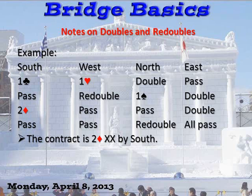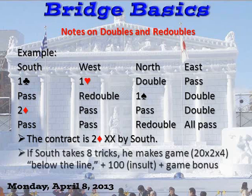South is the declarer because South is the first person to bid diamonds. If South takes eight tricks, he makes two diamonds. He makes 20 points per trick, times two tricks, times four since it's redoubled. So he gets more than 100 points below the line, plus 100 points for the insult, plus the game bonus. Big mistake for East to double — North was smart to redouble.